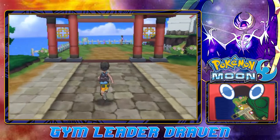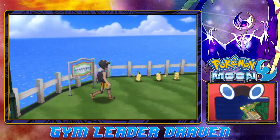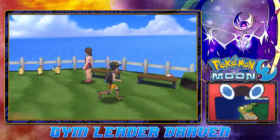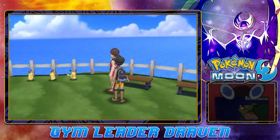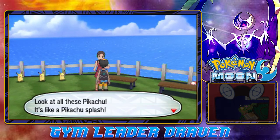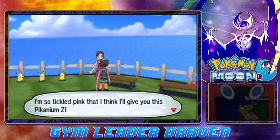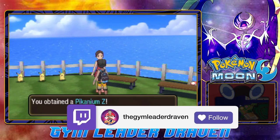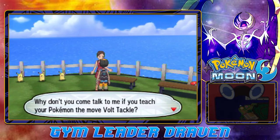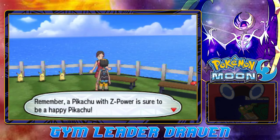At nighttime you can actually find one of the Z-crystals here. There are quite a few Pikachus around here. Look at all these Pikachu — it's like a Pikachu splash! I'm so tickled pink. And she gives us the Pikanium Z! We've obtained another Z crystal. She says: come talk to me if you teach your Pokemon the move Volt Tackle — a Pikachu with Z power is sure to be a happy Pikachu.